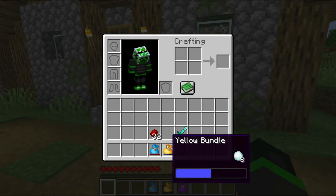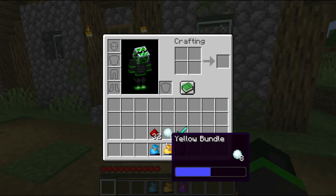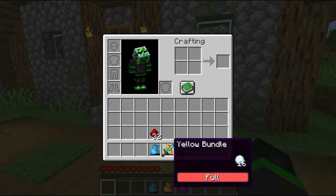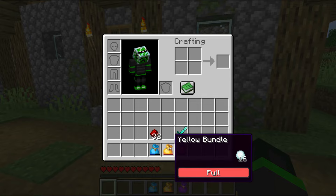All you need to remember is that a bundle has a limit of 64 items: items that stack to 64 take up one space per item, items that stack to 16 take four spaces per item, and an unstackable item takes up all 64 spaces in the bundle.